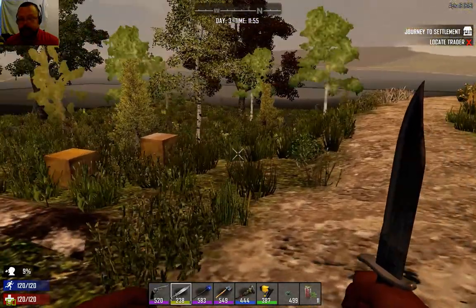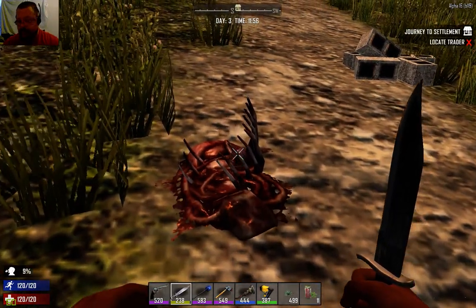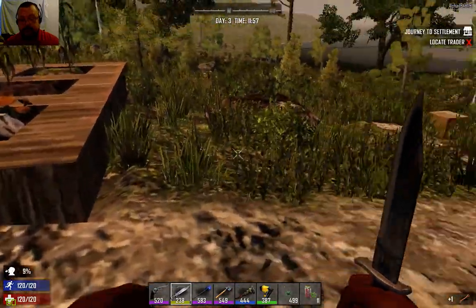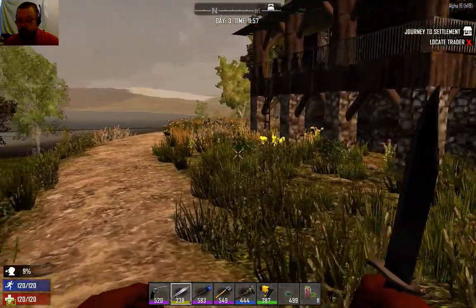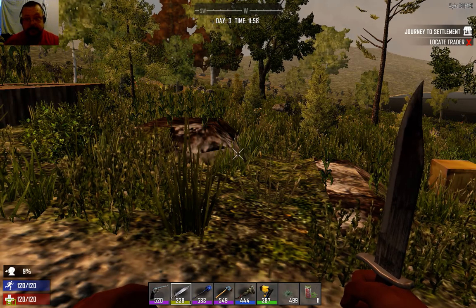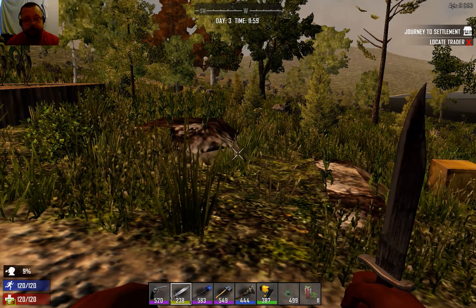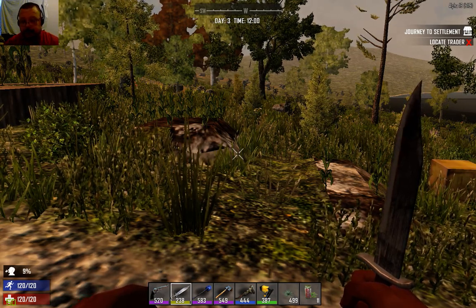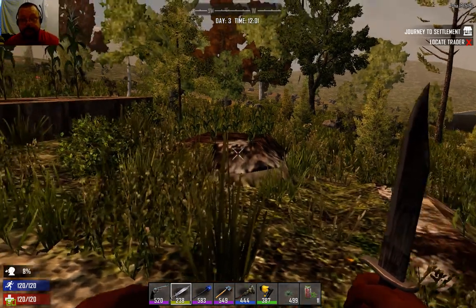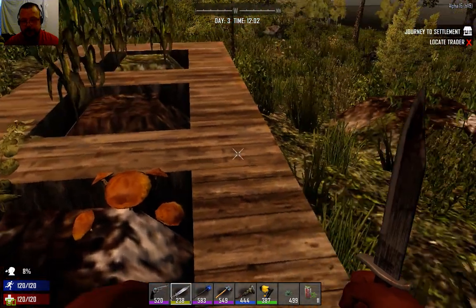That block there is called a gore block. If you leave those around it will add to the heat map and therefore summon more screamers. You do want to get rid of those. Farming is done. Fertilizer is a very involved process — you need a cement mixer, a lot of resources, and a lot of time. But once you have it, it massively benefits the amount of resources you'll be able to pick up from each seed.